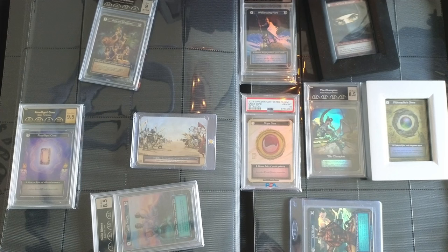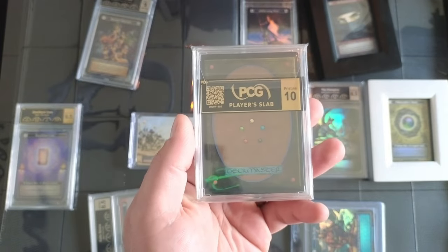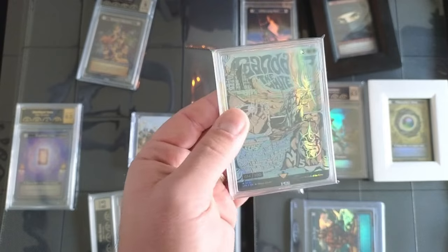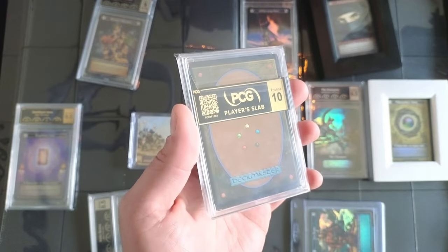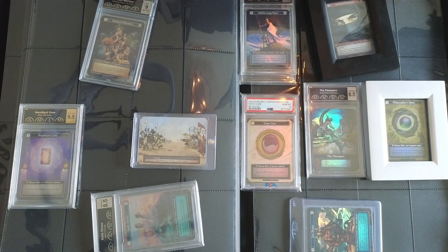Thanks for checking out my video and enjoying the collection here with me — this is the first time I've actually gone through and shown you guys any type of card collection. One more thing: PCG does player slabs, and I love these. For avatars I plan on slabbing them in player slabs. This is my Gandalf 14 out of 100, Pristine 10 PCG in a player slab — one of my top pieces. All of these are now going back into the vault if they're not on display behind me. Thanks for checking it out — talk to you all later.